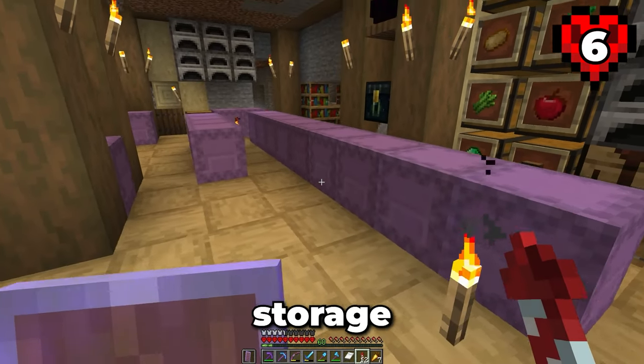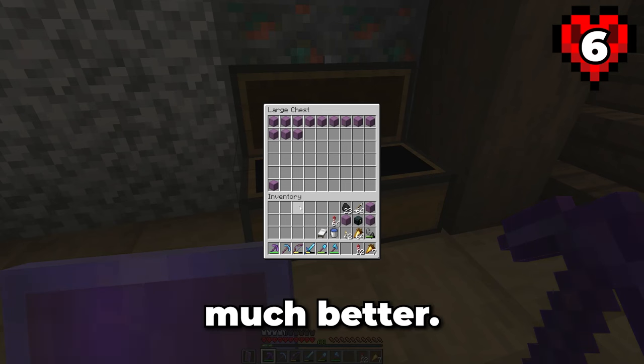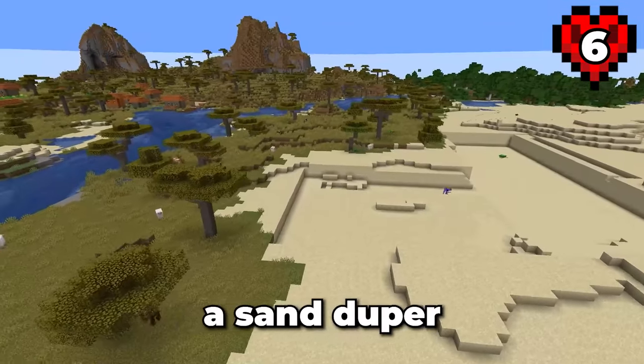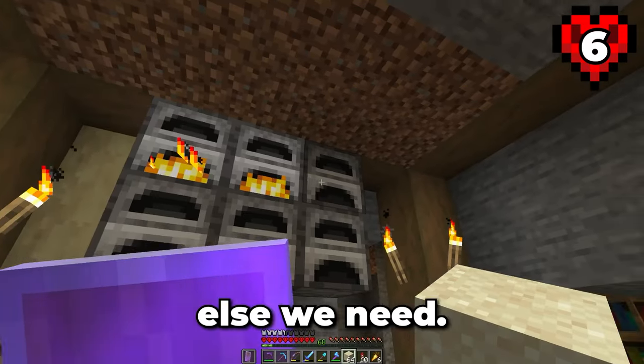Before we continue, we should probably handle the storage situation. Now that the storage situation is sorted, let's head over to the nearby desert once again to gather sand. I should probably build a sand duper at some point. And while we get this sand smelted, let's gather everything else we need.